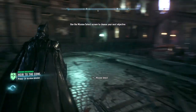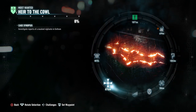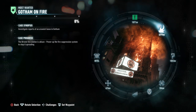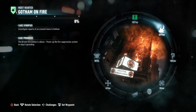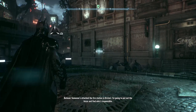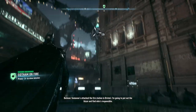That's a toughie. Which one am I going to do? Am I going to investigate the reports of the masked vigilante, or investigate the fire? I probably should investigate the fire first, because it's kind of important. Someone's attacked the fire station in Bristol. I'm going to put out the blaze and find who's responsible.